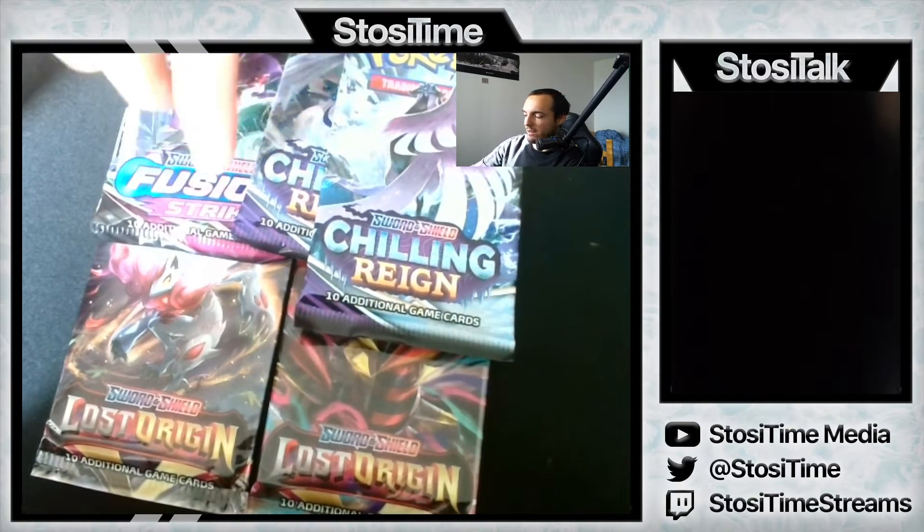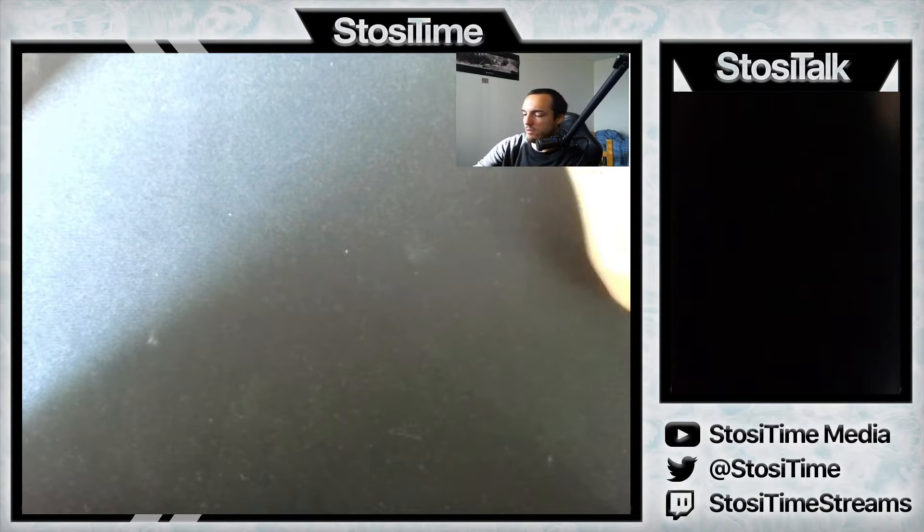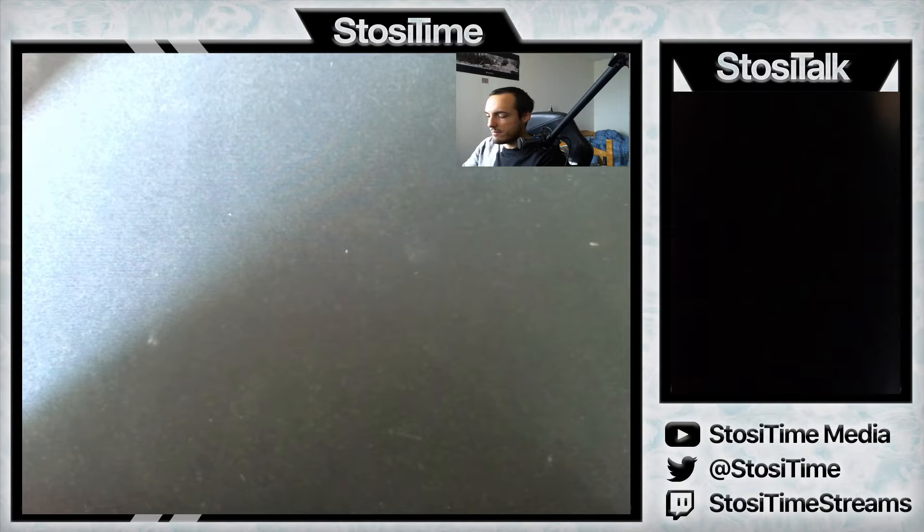We're going to start with the pack that we haven't opened yet — Chilling Rain. I don't know anything about the sets, so hopefully we get some big hits nonetheless. Let's go. We'll do Chilling Rain, Fusion Strike, Chilling Rain, Lost Origin, Lost Origin, and out. I want you guys to type for me in the comments, as we will be giving away that Giratina V code.